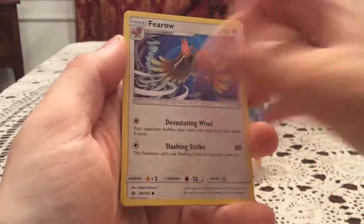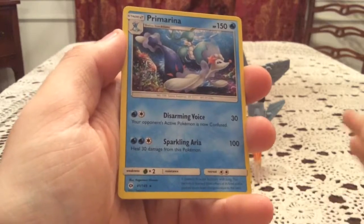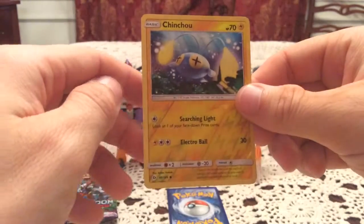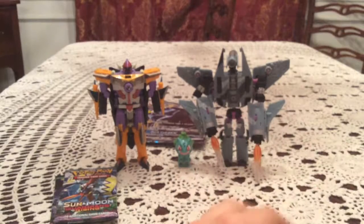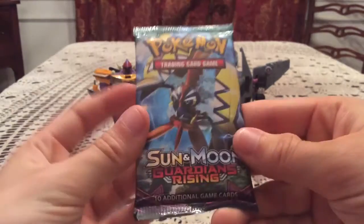We got a Spearow, Grubbin, Fearow, Snubbull, Sandygast. Primarina is the rare. Spinda, Araquanid, and Rare Candy are the uncommons. Comfey is the reverse common. So we are 0 for 4 — Comfey was not one I needed.